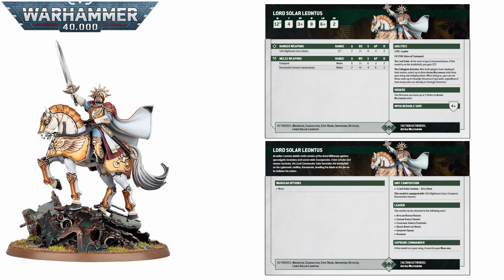First up, as is his right of course, we have Lord Sola Leontes. He was 125 points before and he is still 125 points now, but he is still just really really good. He brings a fantastic stat line — for a human anyway — with a 12 inch move thanks to his horse Constantine, toughness 4, a 3-up save, a 4-up invulnerable save, a mighty 8 wounds, and a solid leadership of 6+.